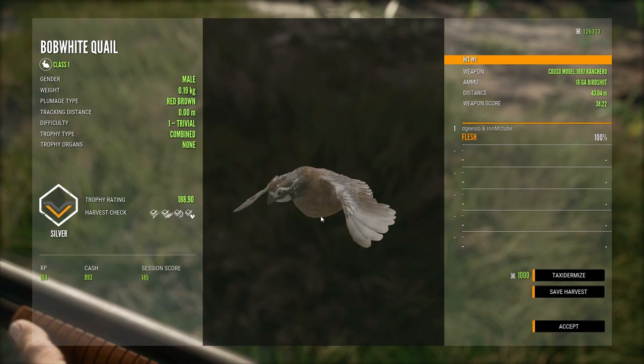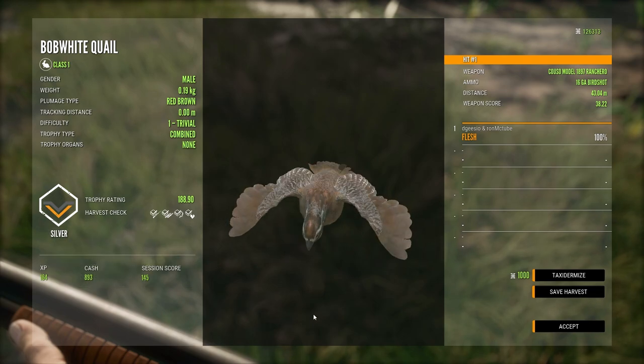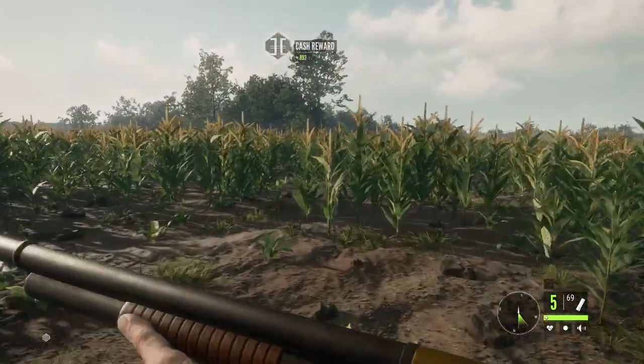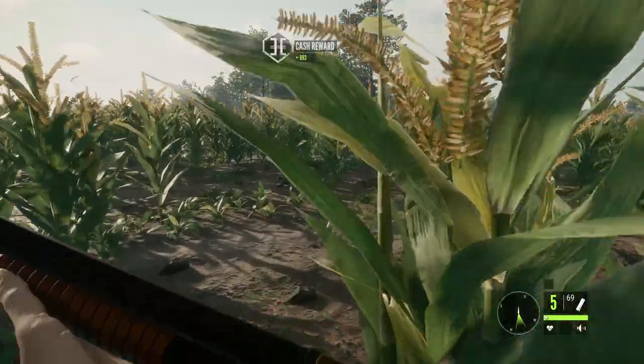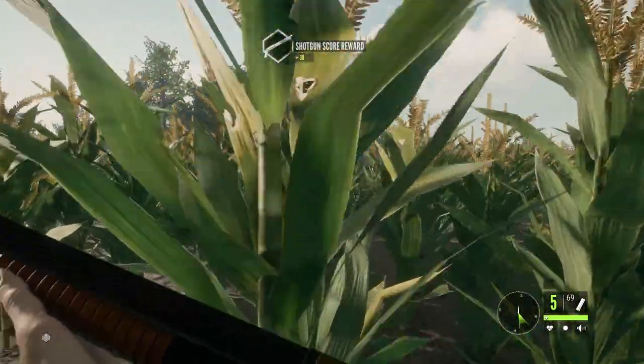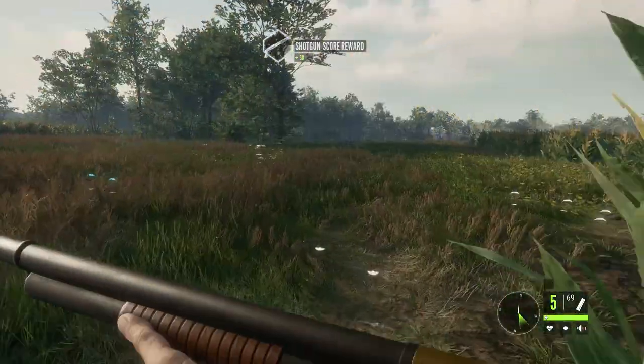So many silvers — like I say, this is not an easy one. You don't just go to a pond at drink time and find them. You've got to go out and hunt these, and that's why I kind of enjoy hunting them. You've got to go over the whole map. I've gone over the locations in the Bobwhite quail guide, so check that out.